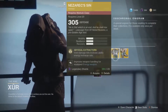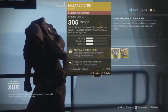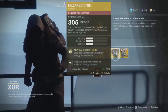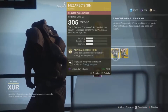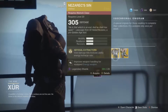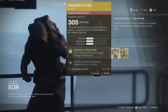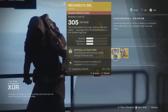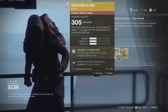For the Warlock class, he's selling the Nezarec's Sin. All it does is: void damage kills increase ability energy recharge rate. You don't have to use the void subclass — void damage kills from a secondary or heavy weapon will still trigger it. Whenever you get a void damage kill, whether from an ability or weapons, it increases your ability recharge rate, which covers your rift, grenade, and melee.